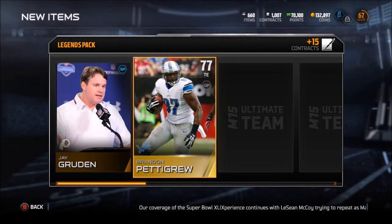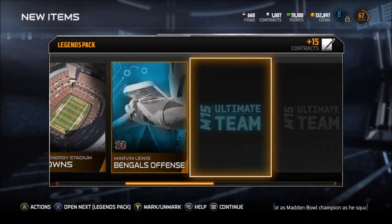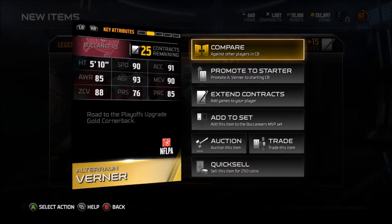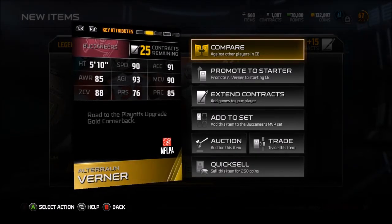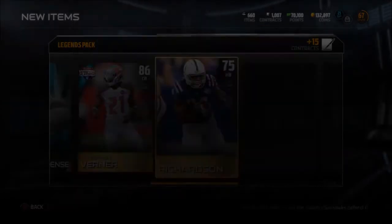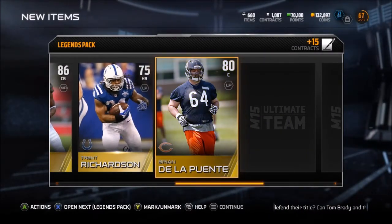Jay Gruden, Brandon Pettigrew - got a lot of tight ends. Brown Stadium, Bengals offense. Altreon Verner - 86 overall gold player, 90 speed, 90 man coverage, 88 zone - that's pretty nice. Trent Richardson - oh gosh, how the mighty have fallen. Brian de la Puente, the ex-Saint playing center for the Bears.